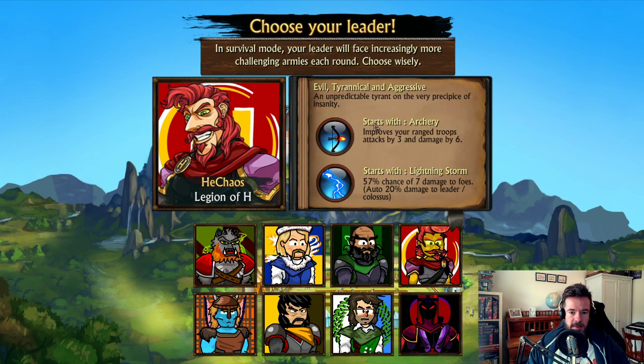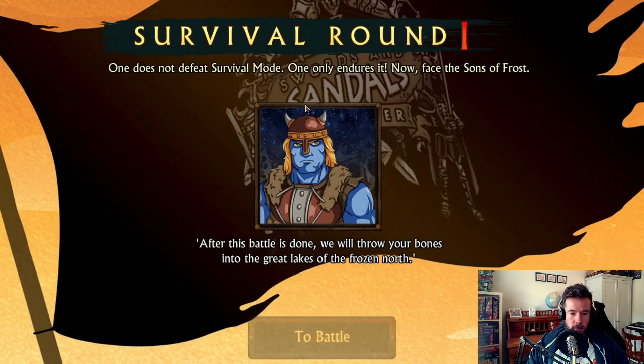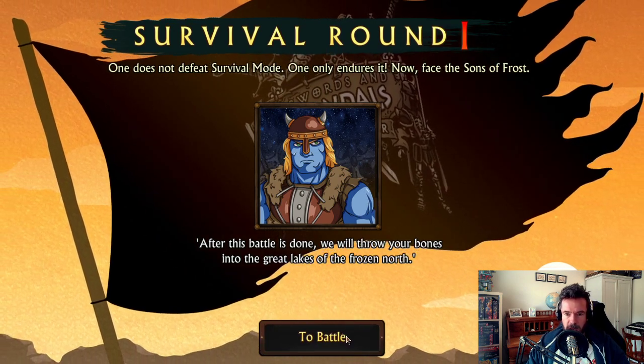He Chaos is who I'm going to use today because he's got Lightning Strike and Archery which improves Rage Troop damage. That's very important in survival mode — I favor Rage Troops quite heavily.